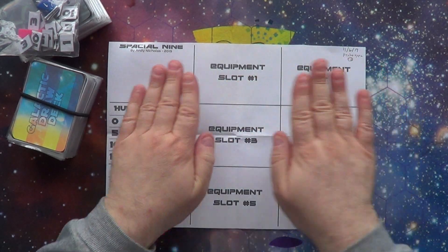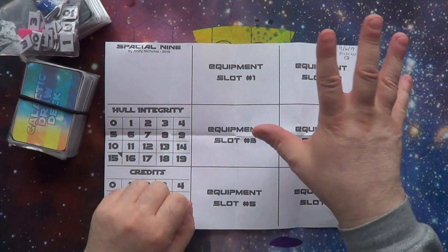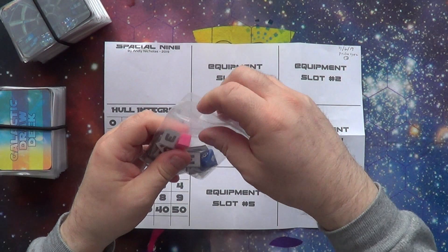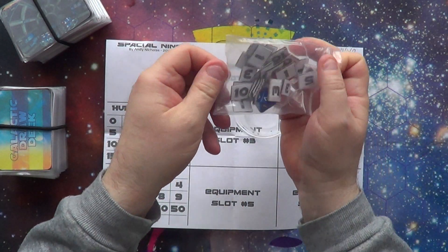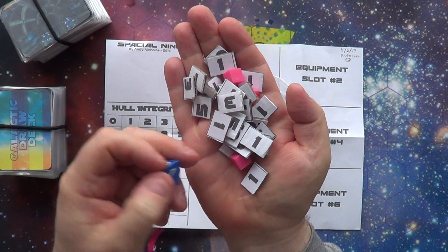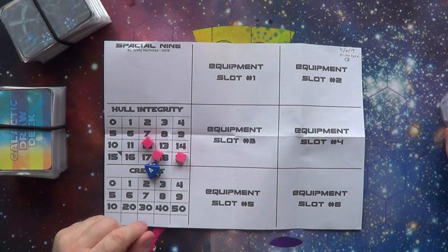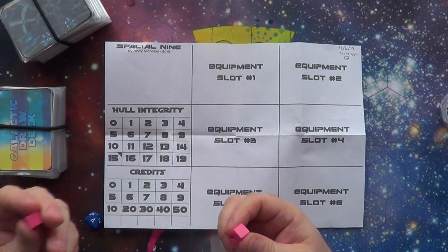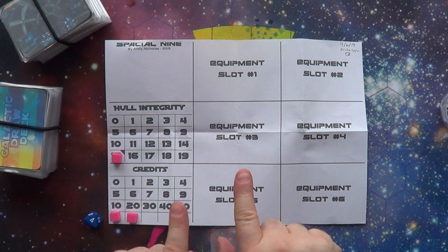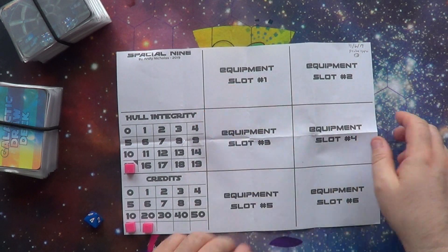This is your player board. Once it's all been balanced it will look nice and lovely with full space, planets and whatnot, but for now it's just a black and white printout so you can have a try. We have tokens of one, three, and ten — these come in handy later on — and we have these cubes and a die. You're going to be placing hull integrity starting at 15. We start with no credits and no equipment, and equipment will go into these equipment slots.